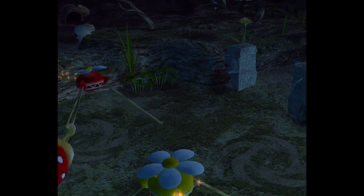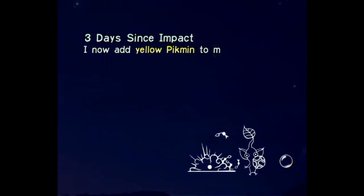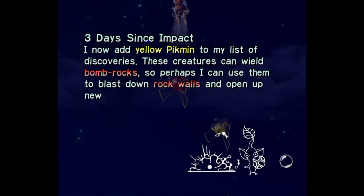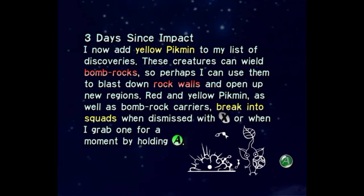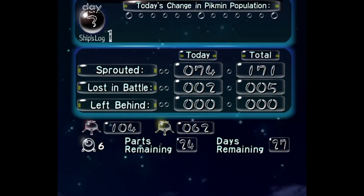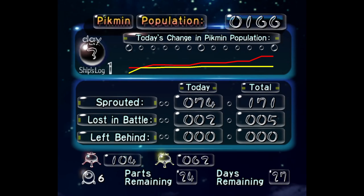And once again, the denizens of the Forest of Hope will go hungry. It has been three days since impact. I now add yellow Pikmin to my list of discoveries — these creatures can wield bomb rocks, so I can use them to blast down rock walls and open up new regions. Red and yellow Pikmin, as well as bomb rock carriers, break into squads when dismissed with X or when I grab one for a moment by holding A. Two Pikmin lost in battle — very sad. But we sprouted 74, so actually not that sad at all.